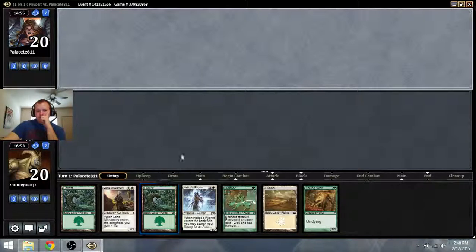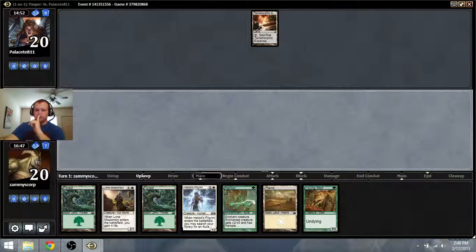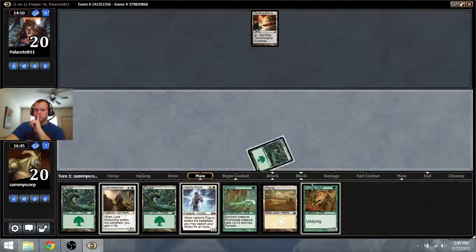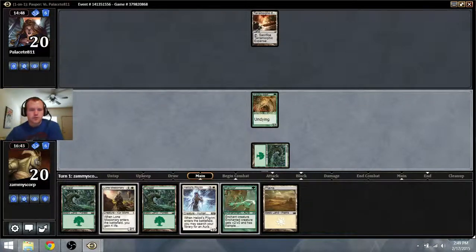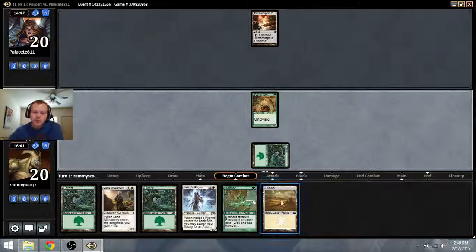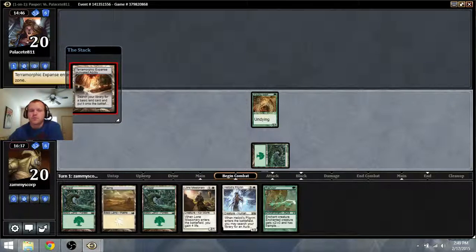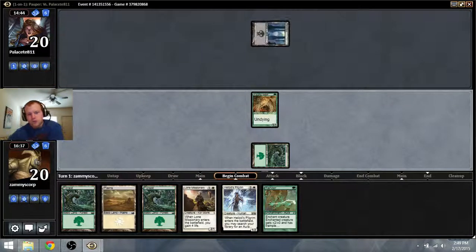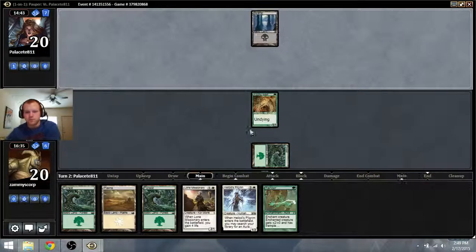So we have three creatures and a Rancor - I think we keep this. Because on turn three we can Pilgrim, or we can do whatever we feel is necessary. I think we Young Wolf and then we Rancor, just so we don't get blown out by Shrivel. This would be a good time to have Terramorphic Expanse - that would probably be good. So he probably boards in Crypt Rats back, but we can't afford to play around it.